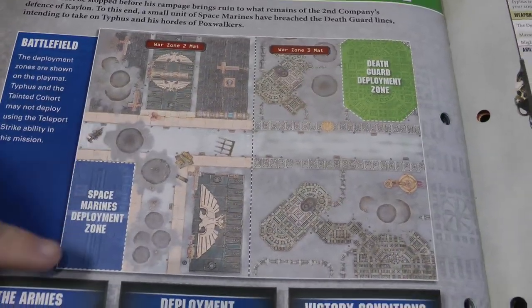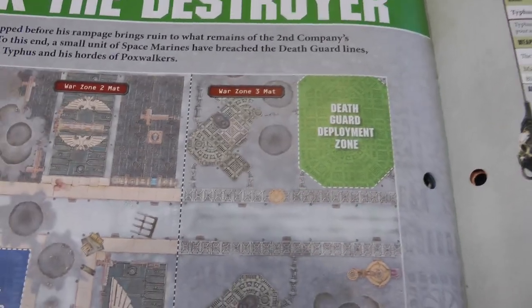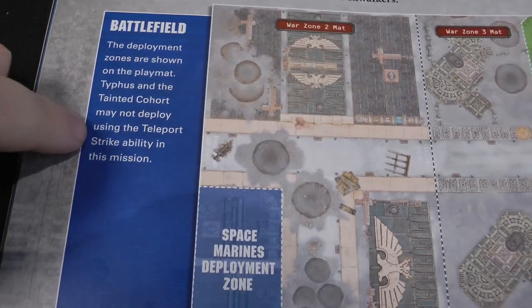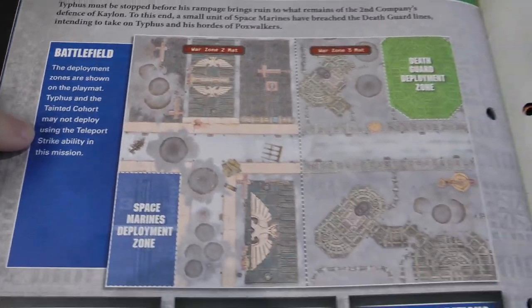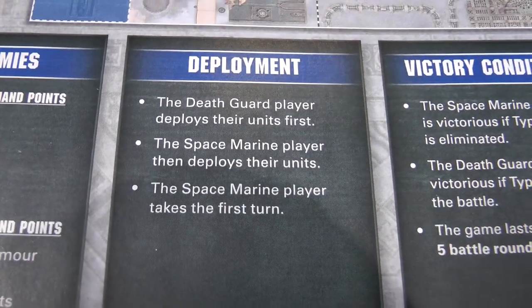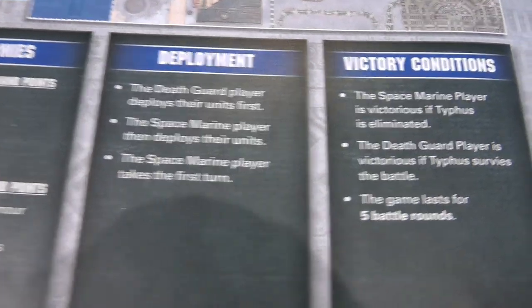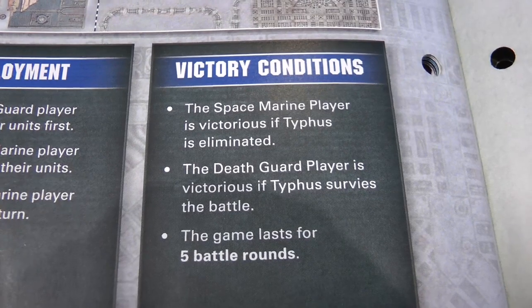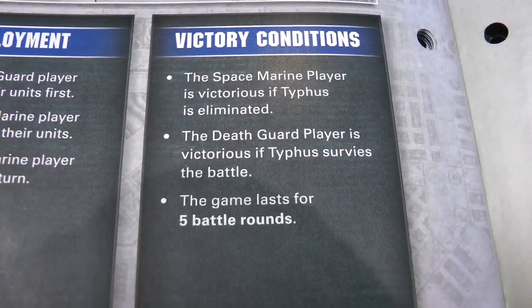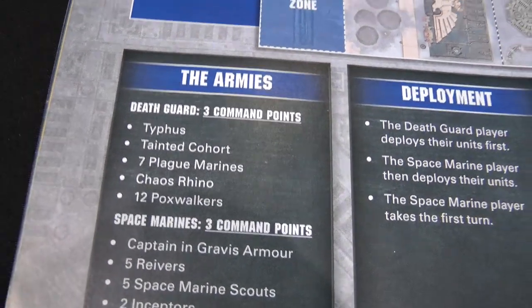Here are our deployment zones. The Space Marines start in the bottom left in the city area, and the Death Guard deploy around the haematrope reactor in the top right of the Mechanicus area. Typhus on the Tainted Cohort cannot deploy using the teleport strike ability in this mission — they have to be deployed at the start. The Death Guard deploy their units first, then the Space Marines, and the Space Marines get to go first. There's only one objective: the Space Marines win if Typhus is eliminated, and the Death Guard win if Typhus survives. The game lasts five battle rounds, and we have three command points each.